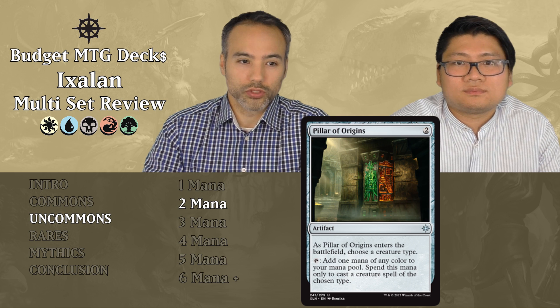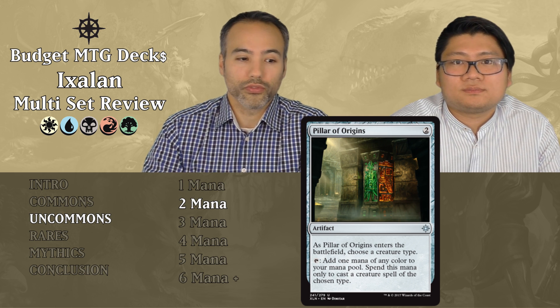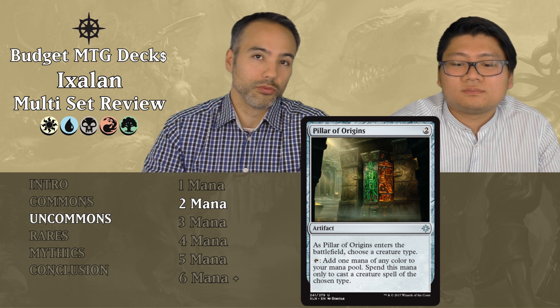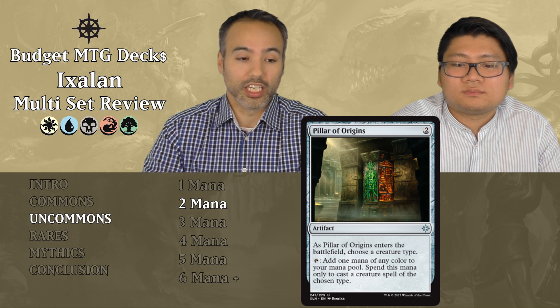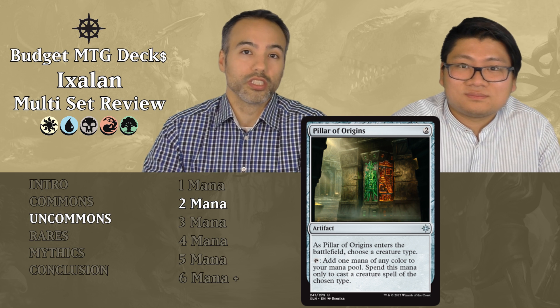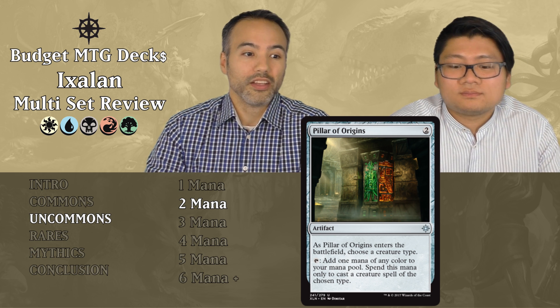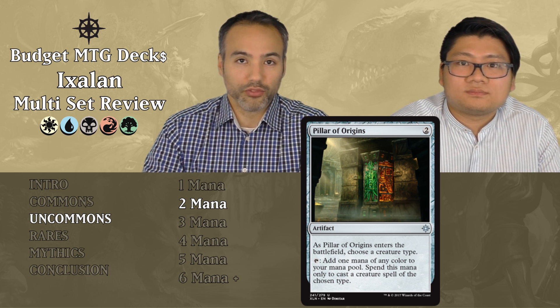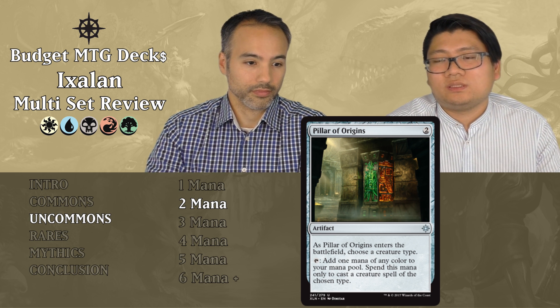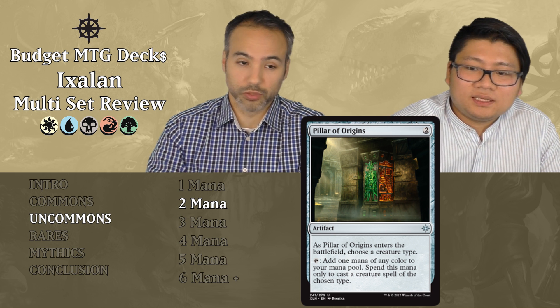Pillar of Origins costs two generic mana. It's an artifact — when it enters the battlefield, choose a creature type. It can tap for one mana of any color, but only to cast a creature of that chosen type. This is actually much worse than Unclaimed Territory, because the land at least always gives generic mana. This only gives mana if you happen to be casting that creature type. Don't use a card slot for this.